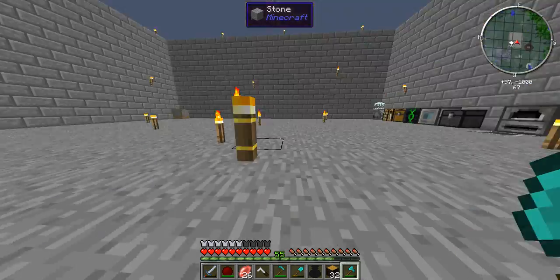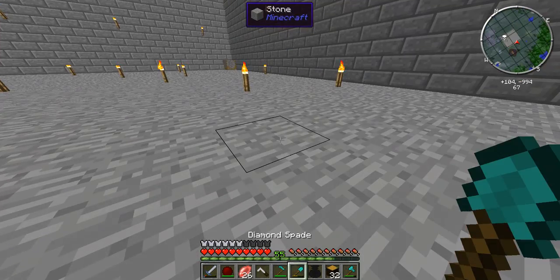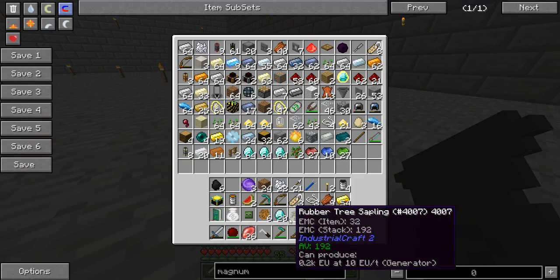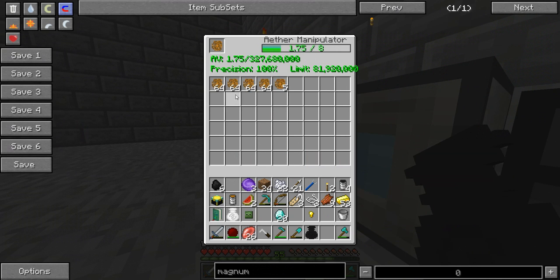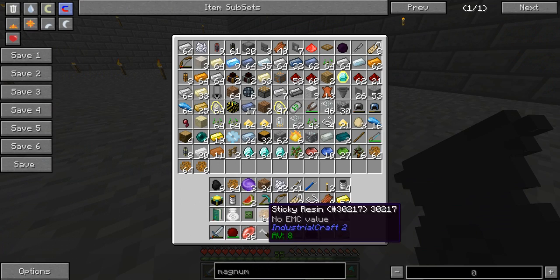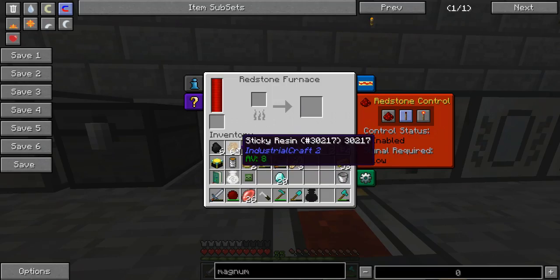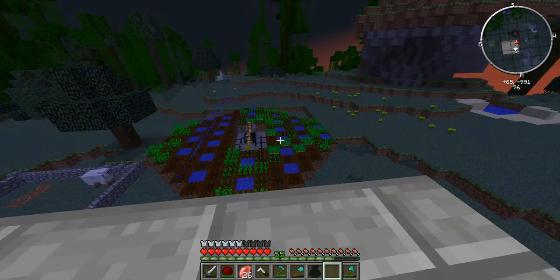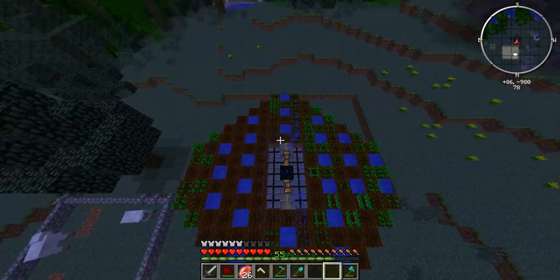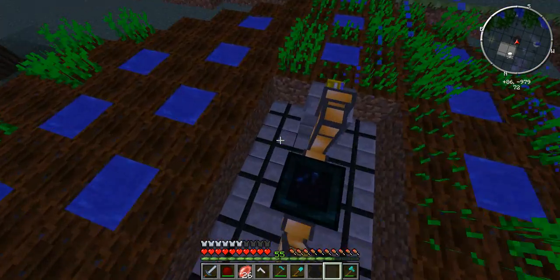Alright, home. Okay, back at home. It's nearly night time but it doesn't matter too much. Right — rubber. Six sticky resin, got a reasonable amount of that. I will just smelt a stack, I guess, because I don't want to waste too much of it — later on I can be more efficient with it. You might be able to guess what I'm about to do, simply because of what I just did. I'm going to start doing Industrial Craft.